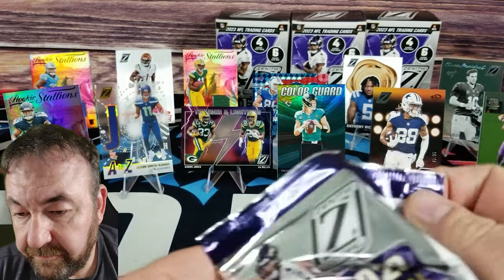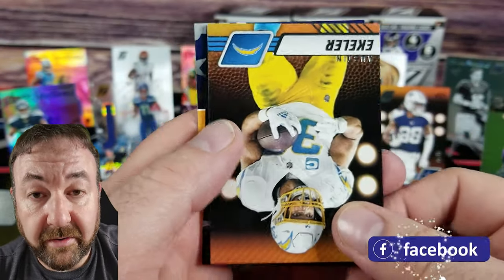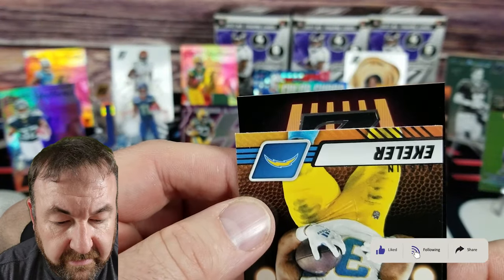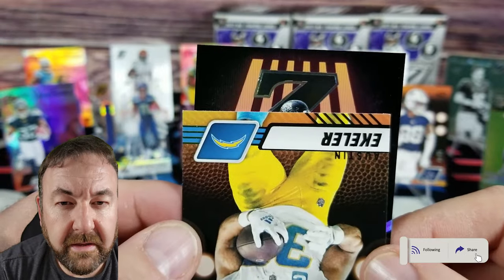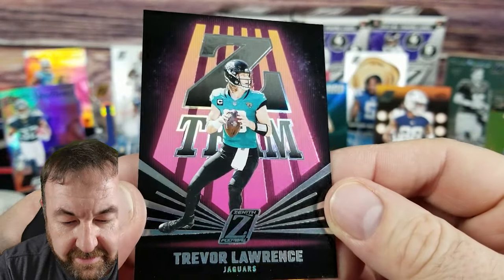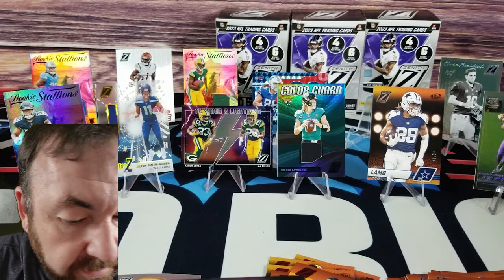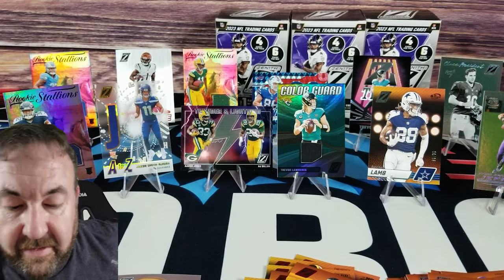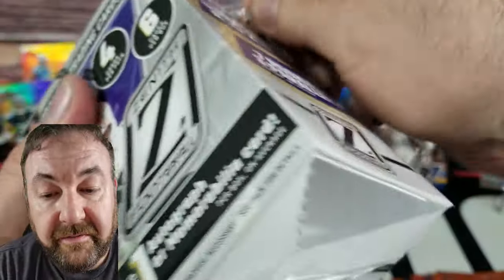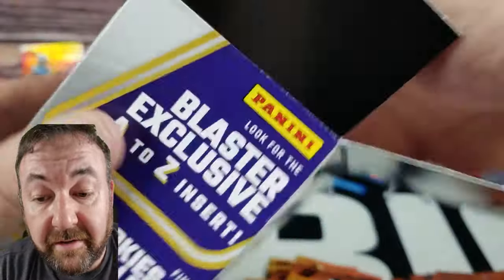Last pack of box three. Also throwing a plug for Facebook — in my description there's my Facebook page, I really want to get that going, help me out if you guys are on Facebook. Chad Ryland, and then a Z Team card — Trevor Lawrence again, Z Team. Very cool. Anthony Richardson too. Thank you all for watching — stick around because I'm going to do a little video montage of all the cards, something new I've been trying. There's a giveaway coming soon — 100,000 subscriber giveaway once we get there.